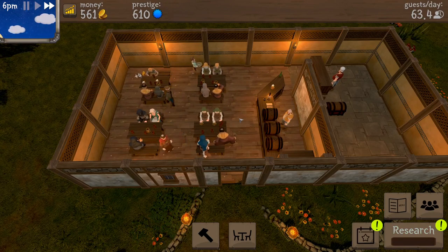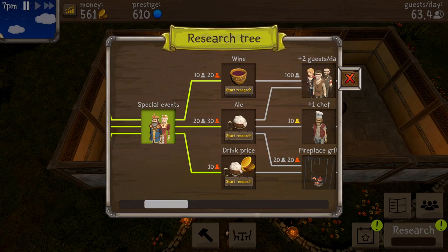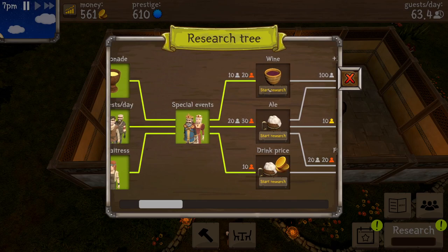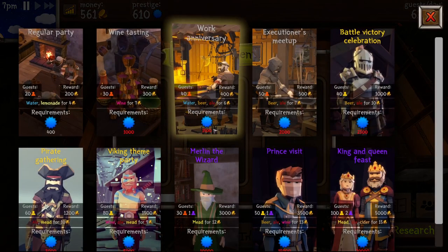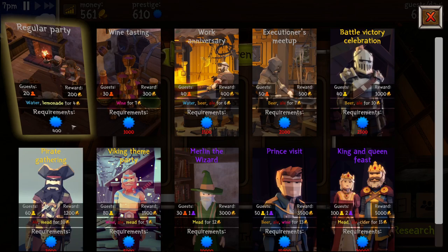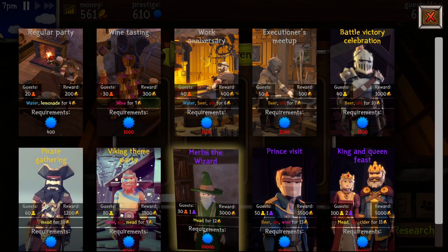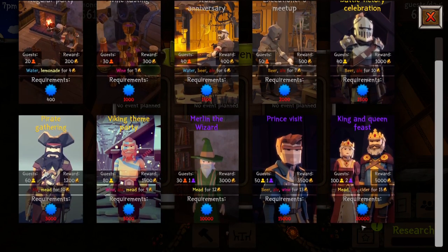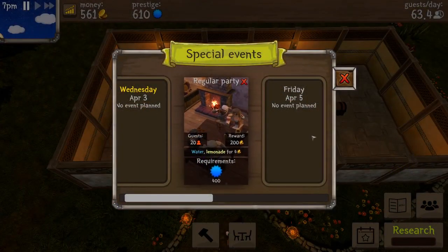I gave him a one gold raise. We have events! Drink price up would be nice but let's go slow with drink prices maybe. Now we have events — it's April 3rd. How about an event tomorrow? We can have a party — we do have enough prestige for this. Viking theme party, pirate gathering, Merlin the wizard, a prince visit, king and queen feast! Let's throw a regular party tomorrow — done.